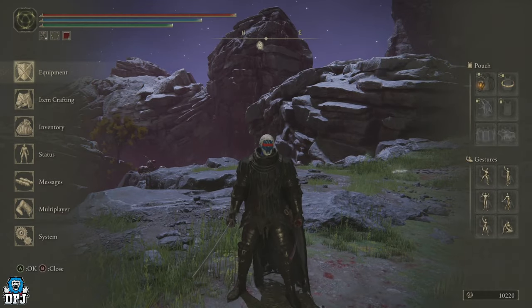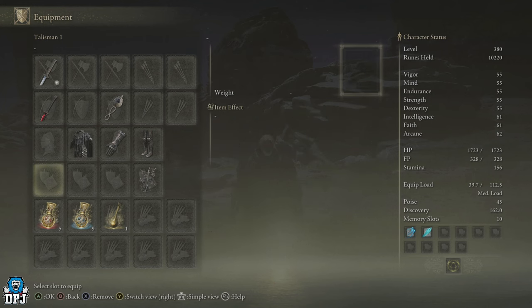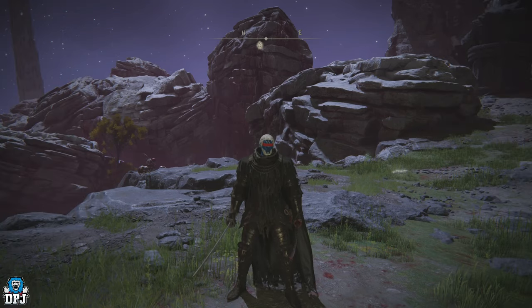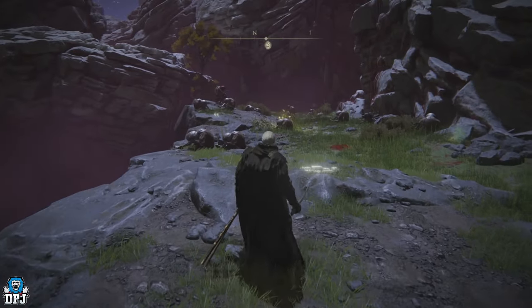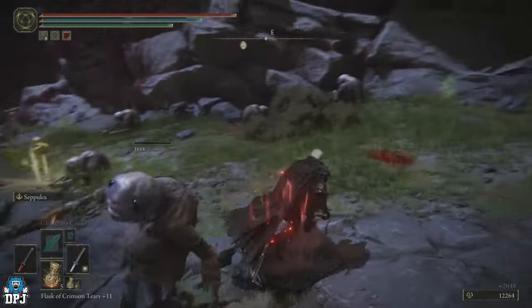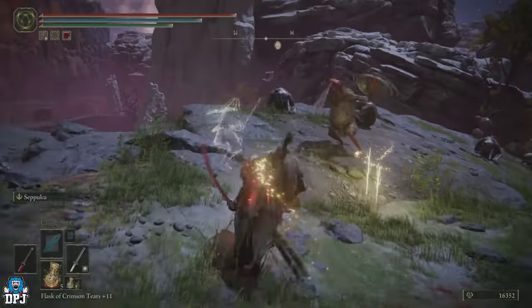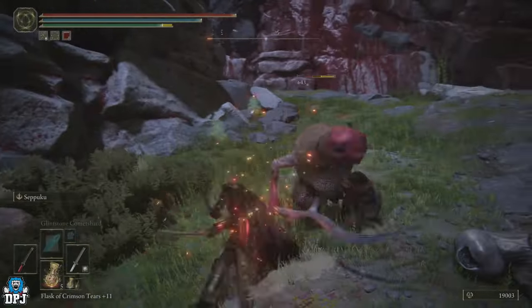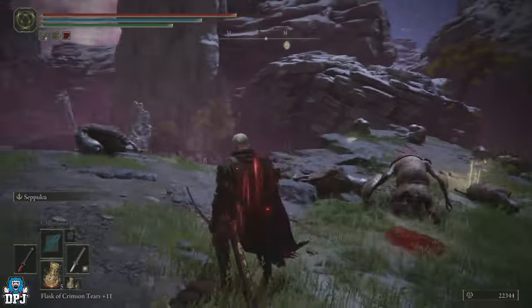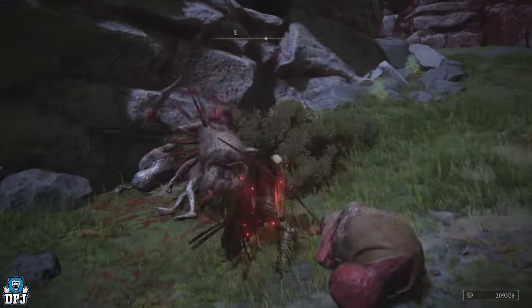I wanted to test the talisman further to give you correct details. I've stripped everything that adds extra damage from my build except the Crusade Insignia. I want to see if it stacks with multiple kills or is just a one-time thing. At an old-school rune farming spot, attacking an enemy does 697 damage — after a kill it goes up to 802. It doesn't stack further, so it's a one-time increase of about 15%. Not too bad compared to other talismans for consecutive hits, depending on your build.